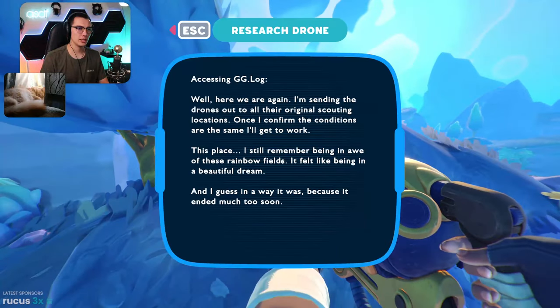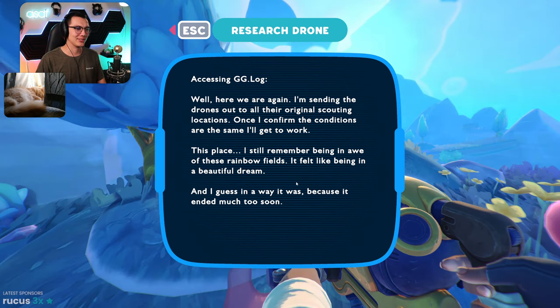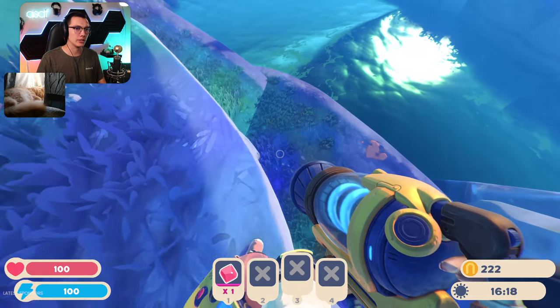What's this? E to activate — accessing gg.log. 'Well, here we are again. I'm sending the drones out to all their original scouting locations. Once I confirm the conditions are the same I'll get to work. This place — I still remember being in awe of these rainbow fields. Felt like being in a beautiful dream, and I guess in a way it was because it ended much too soon.' They're so cute though — little research drones. I don't know who wrote those logs. There's some water down there — what's down here?